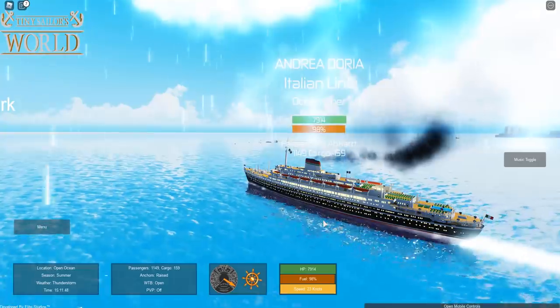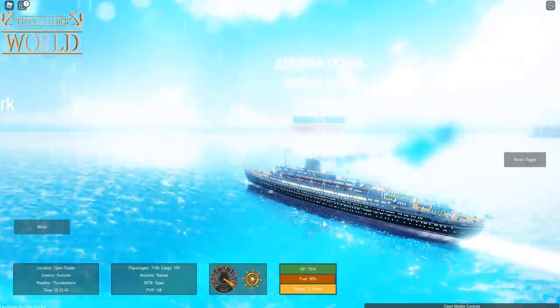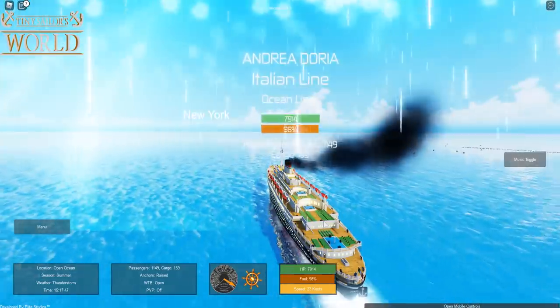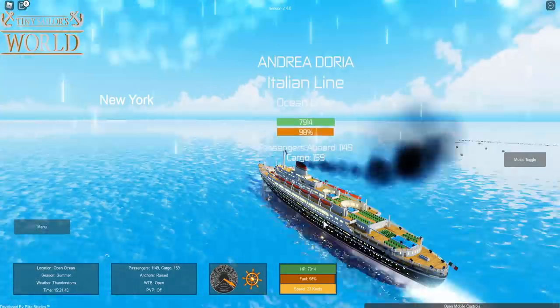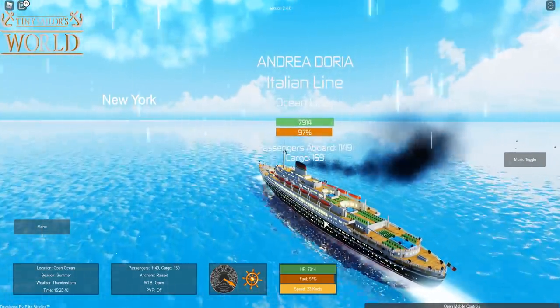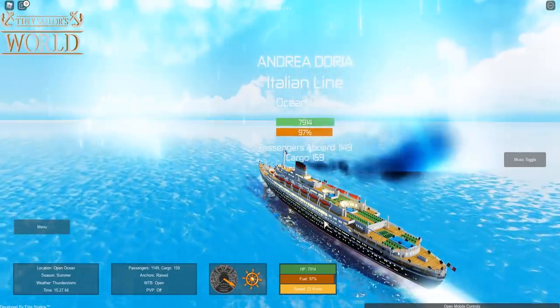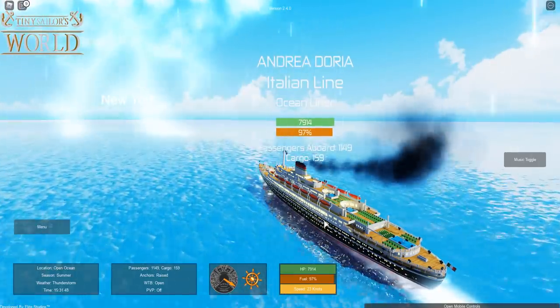Here we have the Andrea Doria from the Italian line, and there is a ship sinking in the distance. Sadly, it's just gone down, and that's probably going to be the fate of this ship that we are sailing right here. Because it was the fate of the Andrea Doria — it did sink, and it was a collision that actually sunk the ship, as most of you know, with the Stockholm.